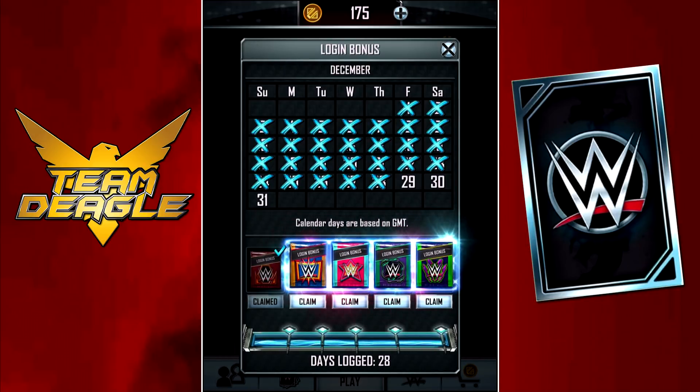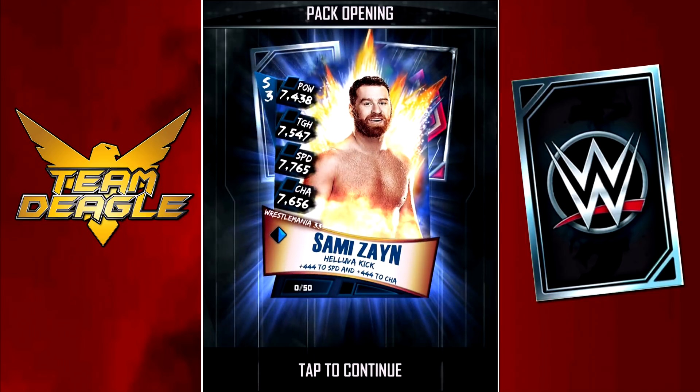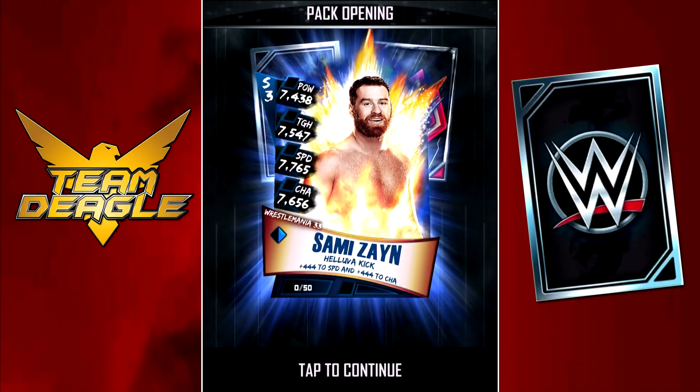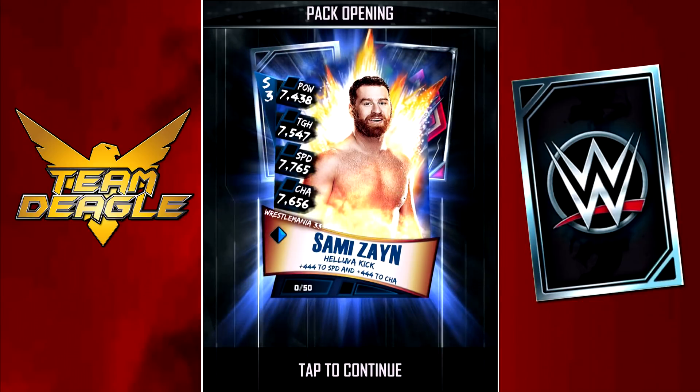Next up, I know this logo — that is the WrestleMania 33 logo. So the WrestleMania 33 pack contains Sami Zayn. Sami is around mid-tier; I don't think he's low-tier if I remember correctly. He's an okay card, not the worst card to get.